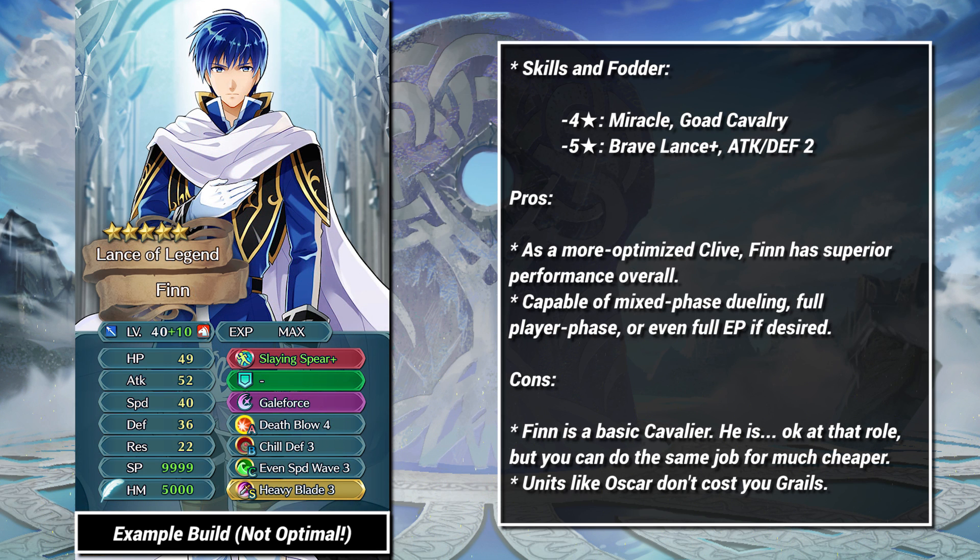Finn rides the same line. He has the stats of a mixed phase bruiser, but I feel like he's too slow to excel. Compared to Clive, Finn is almost a straight upgrade, but just like Clive, he faces competition from too many common lance units, so I don't see him becoming a popular plus 10 choice.